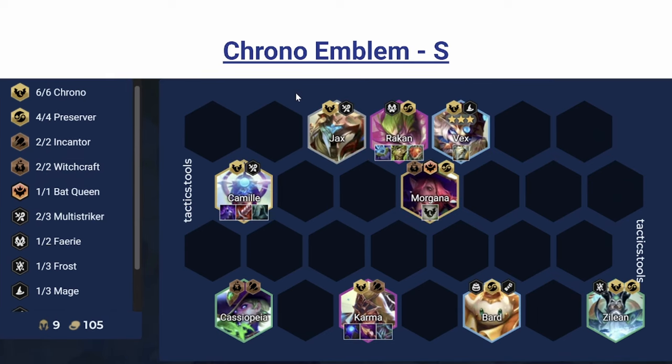Chrono Emblem is incredibly strong because Chrono is really stable and already a huge part of the meta. Getting to 6 Chrono requires Camille, so the stats for it are really high. If you look at the stats, the big jump is hitting Camille — 6 Chrono isn't actually that much stronger than 4 Chrono, but hitting Camille and having your board is really strong. The best holder is probably Morgana because she uses the AP and everything else pretty well. Assuming you hit Karma and Camille, this vertical Chrono board is incredibly strong — a pretty reliable win.